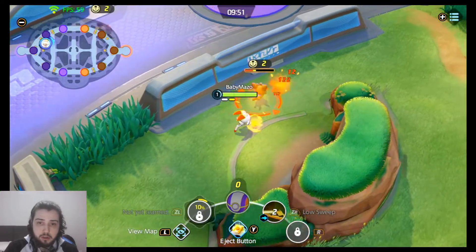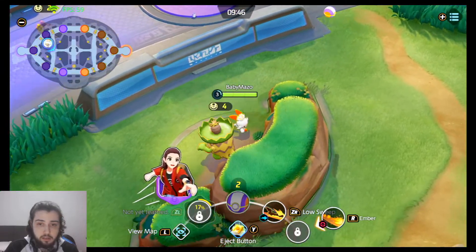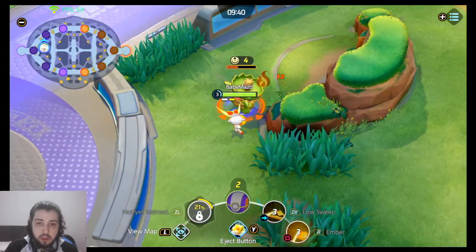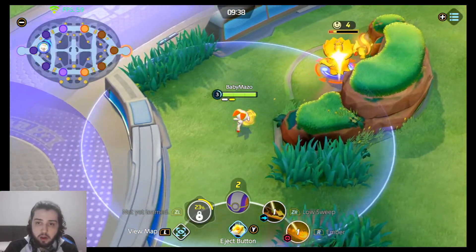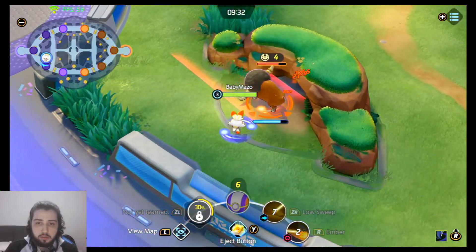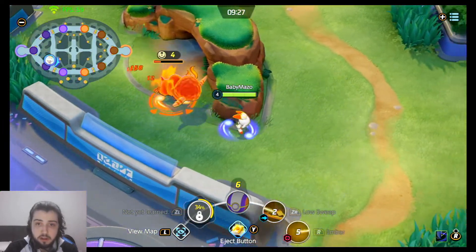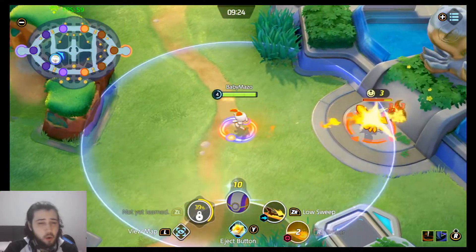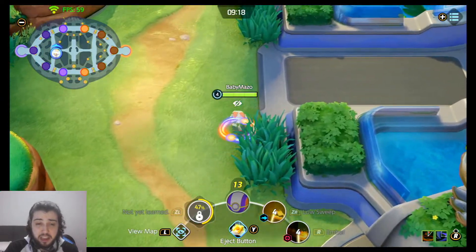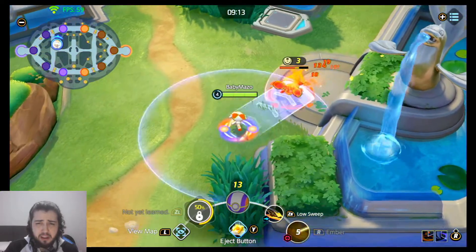We're going to be leveling Low Sweep and hitting the dog first. You don't need to take your laner's camps, because if you do, you're going to be stealing XP from the supporter or the defender. So we're going to be farming our jungle with a full clear. Always do a full clear - don't try to gank at Scorbunny. Only gank if it's really obvious it's going to work, because Scorbunny is really squishy and deals a minimum amount of damage, making it really hard to make something work.